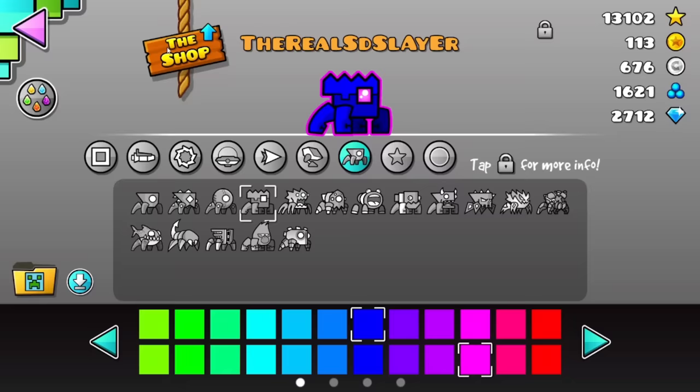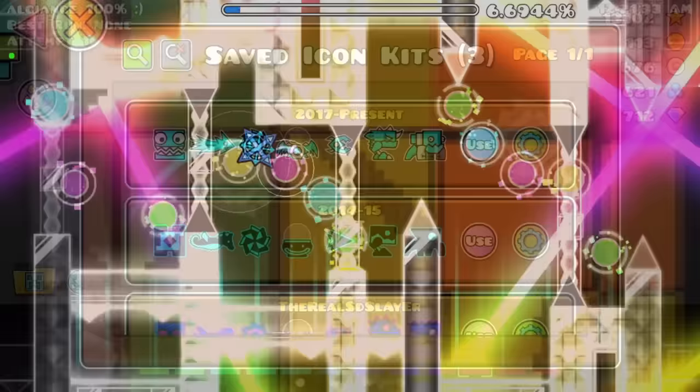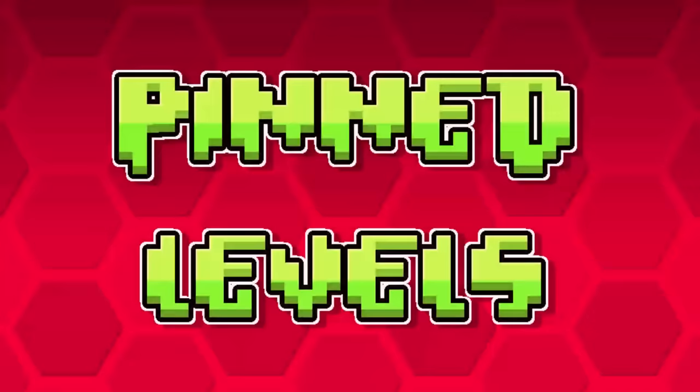This one is pretty similar to the last one. Some mods already do this, but it would be really convenient to allow people to save icon kits natively. It'd be useful for me especially whenever I need to get gameplay of a level with another person's icon as a joke.